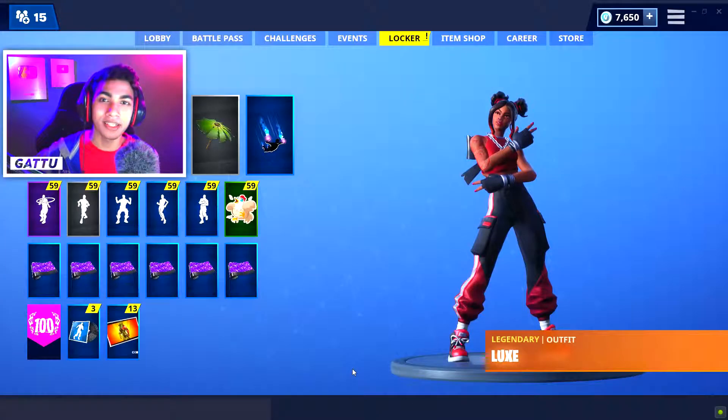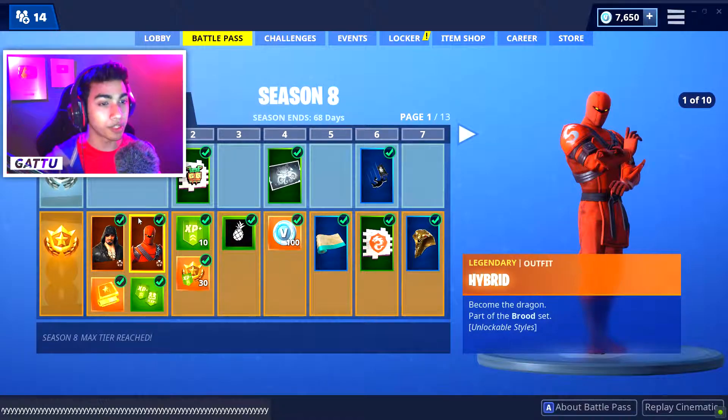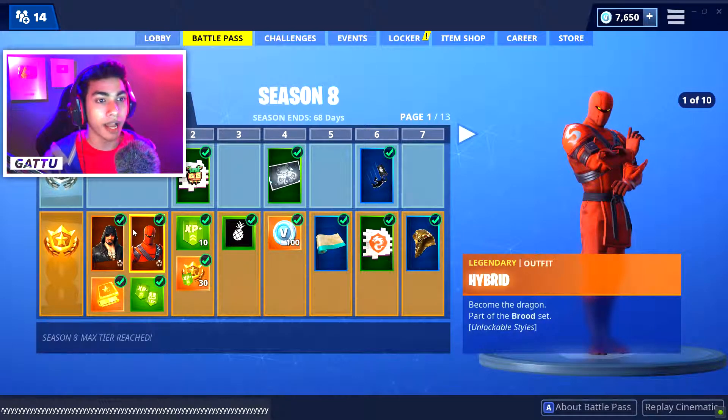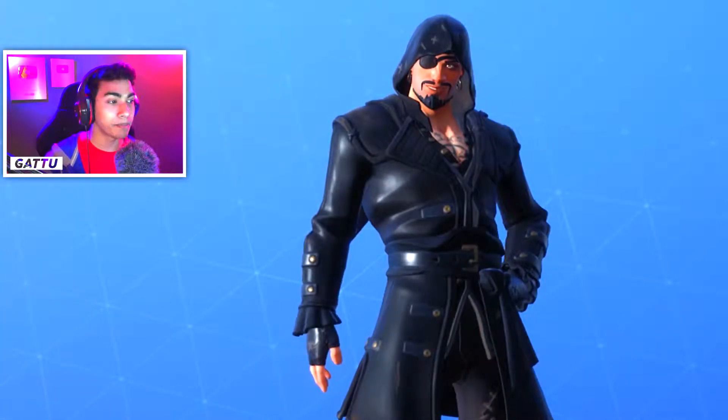What's going on guys? My name is Garu and welcome back to this new video for Season 8. Today we are going to talk about something interesting that a lot of you guys want. As soon as we get the Battle Pass, we get two free skins — the Hybrid and the Blackheart — but today I'm going to focus on the Blackheart skin, because that skin is one of the best skins inside the Battle Pass.